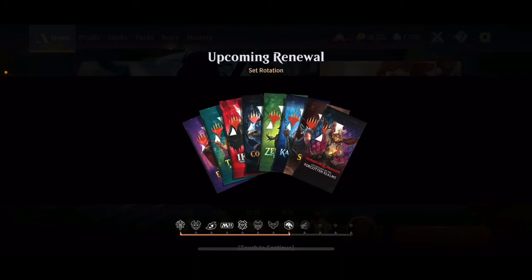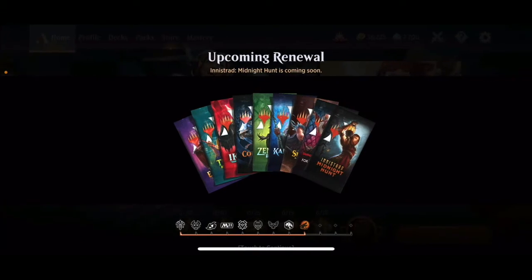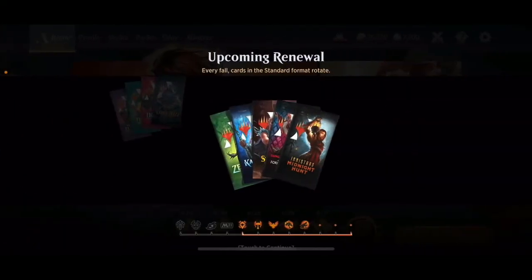As of September 16th we will be adding Innistrad: Midnight Hunt, which marks the start of the upcoming renewal. Now instead of just adding a ninth set, standard tops out at eight total sets. So when Midnight Hunt comes in, we're actually going to lose some — those first four are going away. We start fresh with Zendikar Rising, Kaldheim, Strixhaven, Adventures in the Forgotten Realms, and then Innistrad: Midnight Hunt — those five sets will be legal in standard.